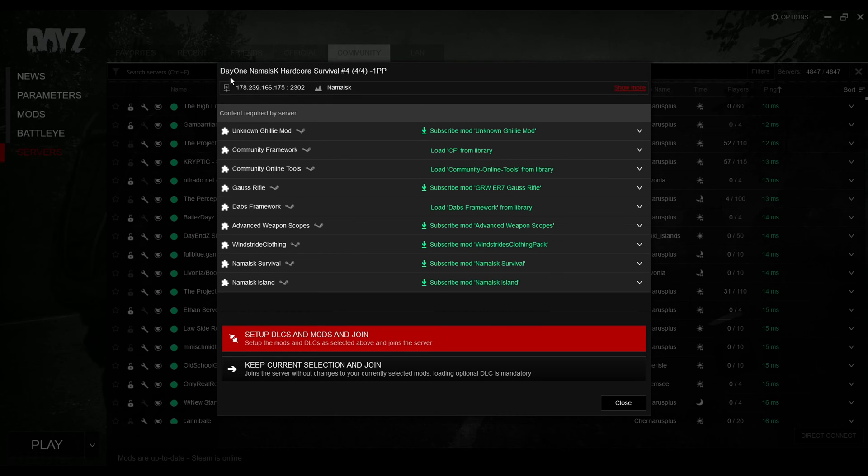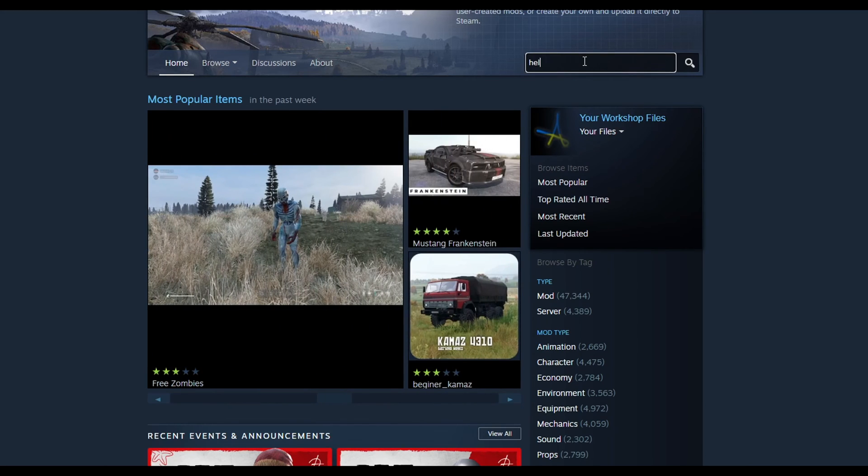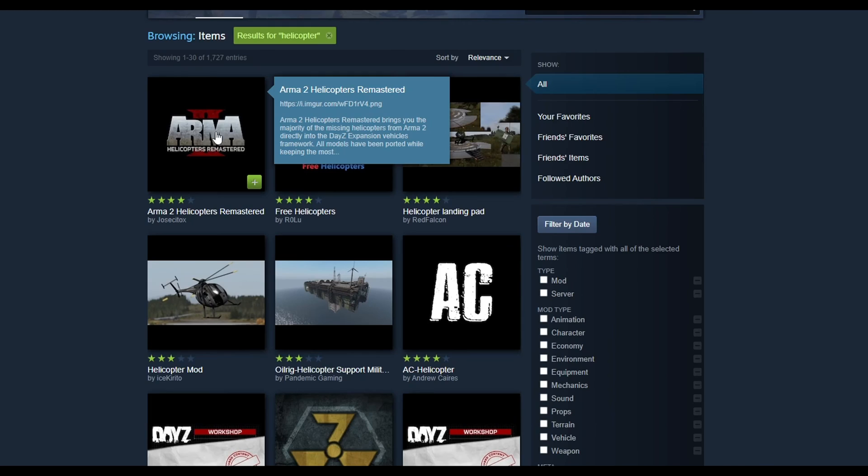If you want to subscribe to a mod manually for whatever reason, one of the ways to do this is the Steam Workshop. Type in the mod you want, click Subscribe, and it'll download in the background. Give it a short while and you're good to go.